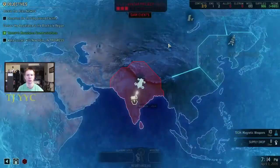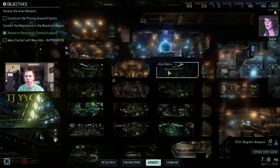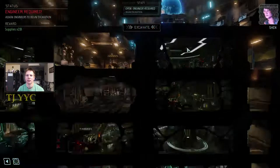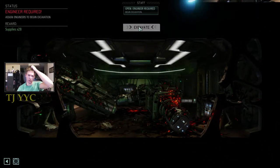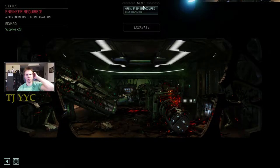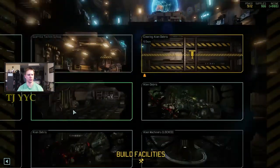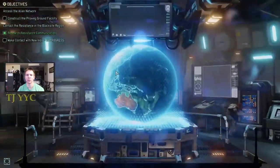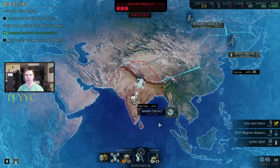Vulture is really good — we need those extra weapon mods to beef up our troops. I know I don't have an engineer assigned anywhere right now. We have people still waiting for an assignment — they can work on construction, excavation, or staffing a facility. We'll have her excavate — that's only five days, so that's okay, and it'll free us up some more supplies. We'll carry on trying to make contact with India.